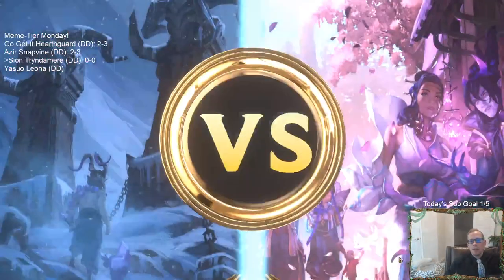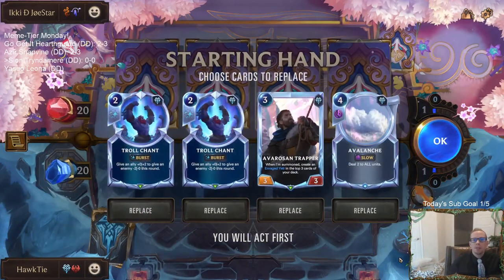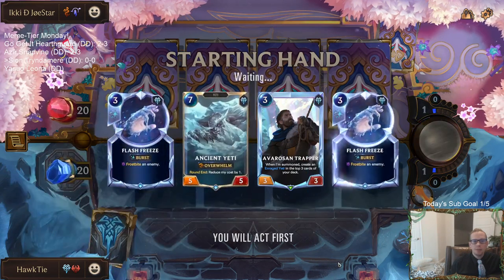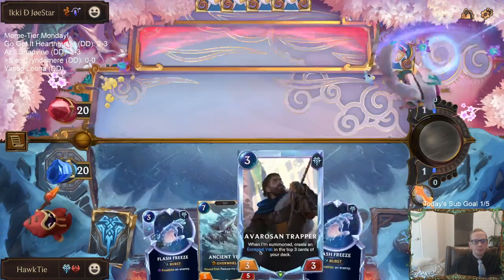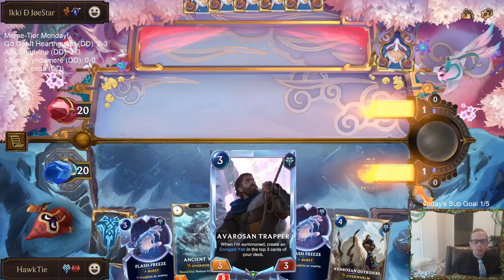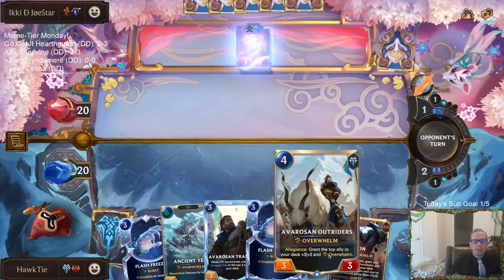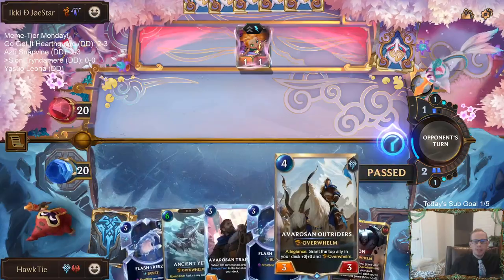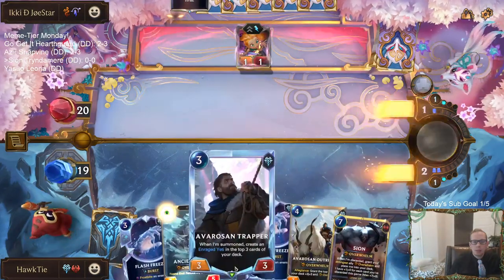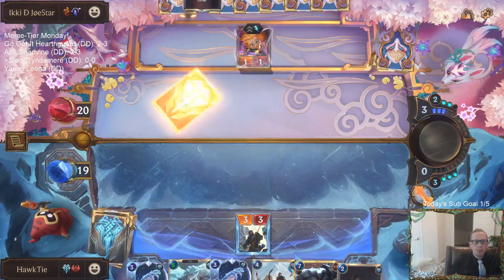We've got Zoe Nami to start with — could be a good Culling Strike matchup. We want to curve out with our Yetis though. The Trapper puts the Enraged Yeti on top of the deck, which helps the Outriders hit Allegiance, and you get a one-mana 8-8 Overwhelm. Basically, we don't want to draw the Enraged Yeti first; we want it to be the second card down.